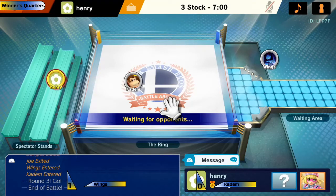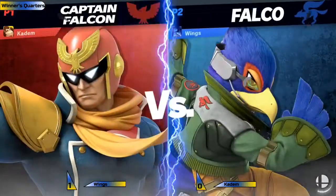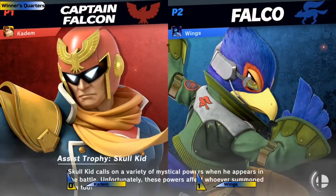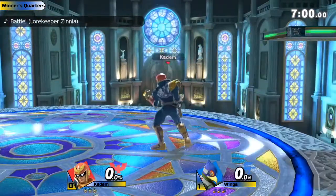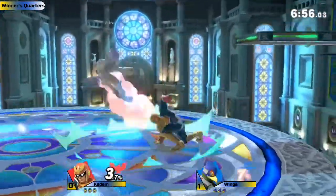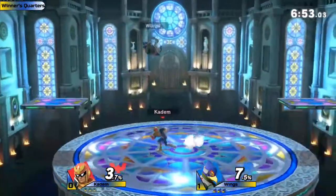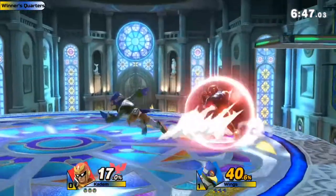Dith in the chat — definitely agree. Katom was getting some good mileage out of that Falcon — Wings was getting hit a lot by the second hit and getting sent off stage. They're going to Kalos — I like this pick from Katom. It gives him some extra recovery mix-ups with the wall jump, and that extra side platform can be really nice for Falcon for extending combos. I totally agree.